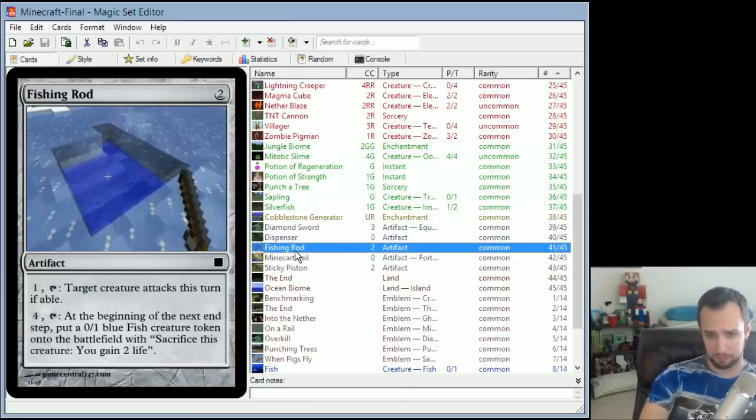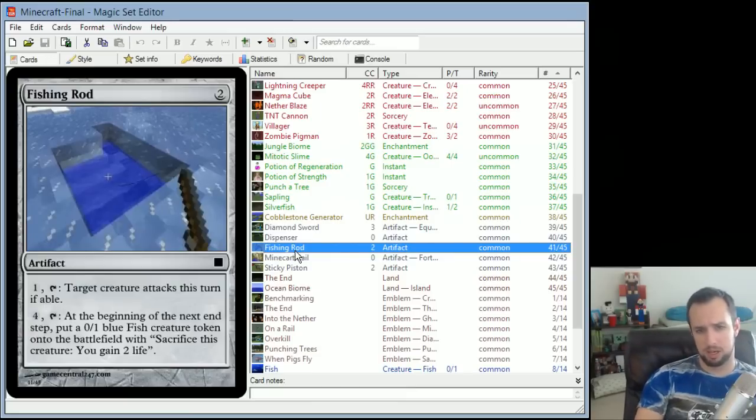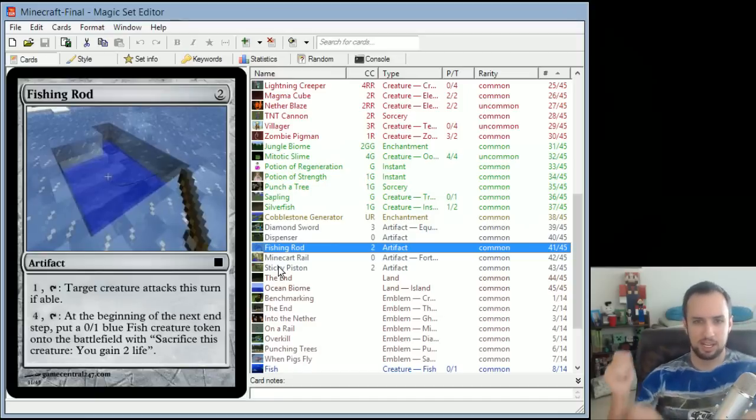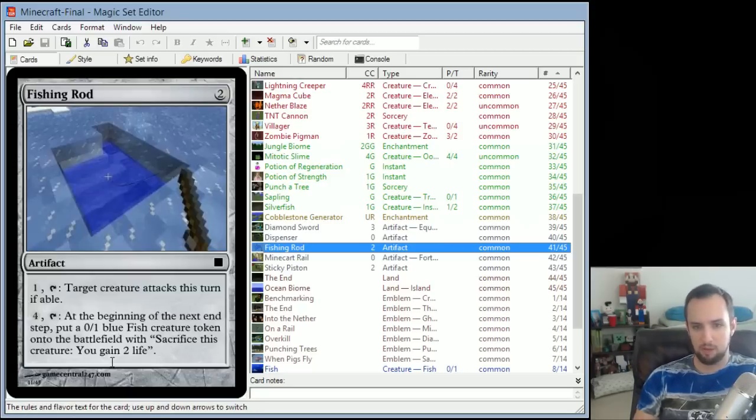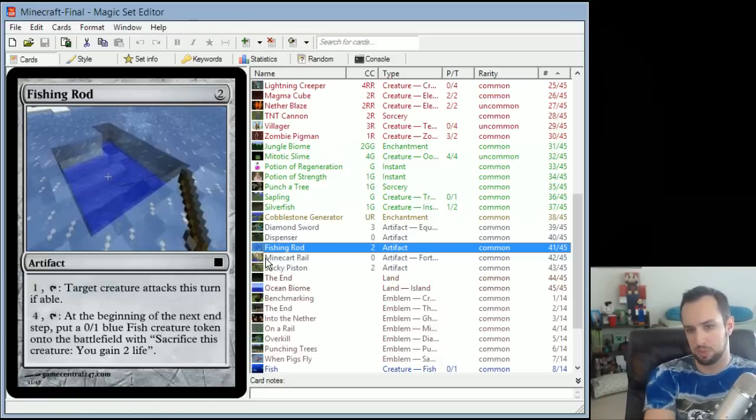Fishing Rod is an artifact for 2. Pay 1 and tap: target creature attacks this turn if able — you're casting your Fishing Rod, hooking a Zombie, and pulling it toward you so it fights you. Pay 4 and tap: at the beginning of your next end step, put a 0/1 blue Fish creature token onto the battlefield. You can then sacrifice the fish to gain 2 life — basically eating it, kind of like eating mushroom stew.